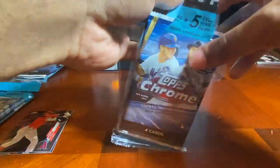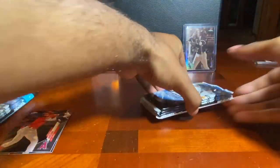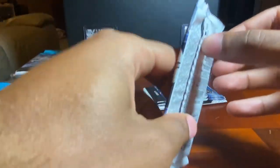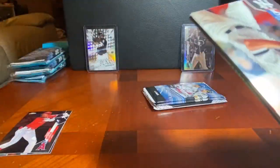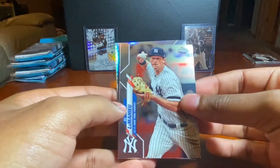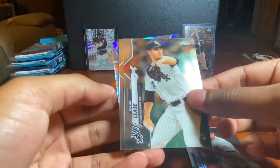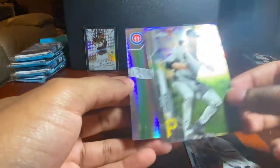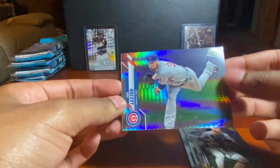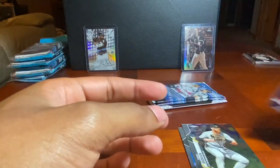Here we go with our first hanger pack — Alex ripped them open for us. Hanger pack number one: DJ LeMahieu, Dylan Cease — he got rocked yesterday but they still won — and a nice prism refractor of Jon Lester.